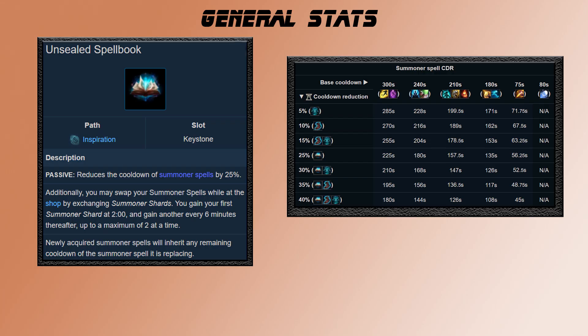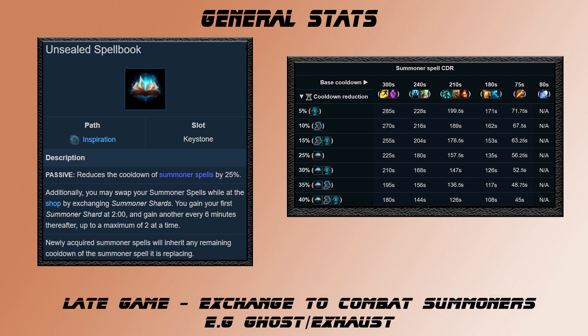Firstly I'll go over some general stats for Spellbook. It reduces summoner cooldowns by 25% and is normally taken with the minor rune Cosmic Insight, which increases that to 30% total cooldown reduction on summoner spells. This means that Flash has a 210 second cooldown and Heal has a 168 second cooldown. When used, you receive a spell shard at 2 minutes and then every 6 minutes after that. In late game you can use it to shift to more combat related summoners for large teamfights.